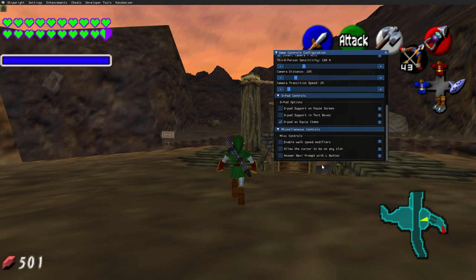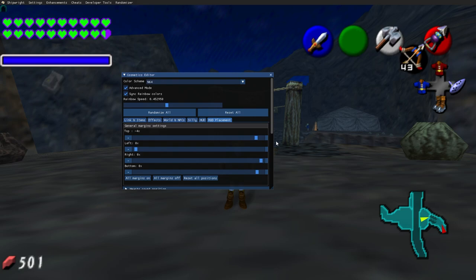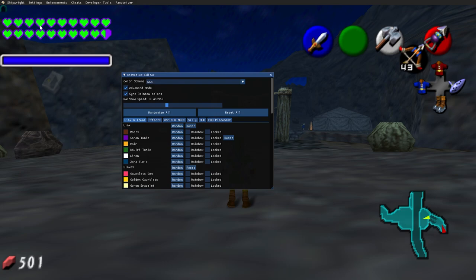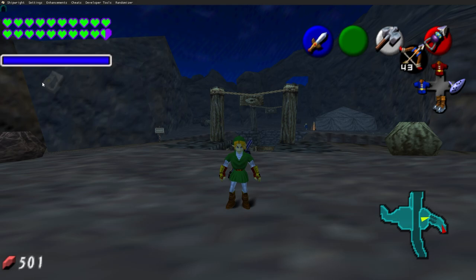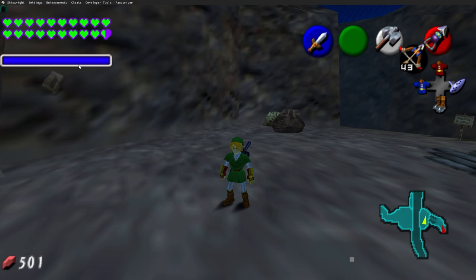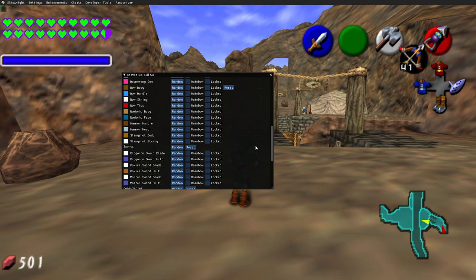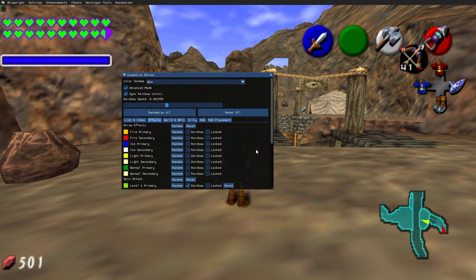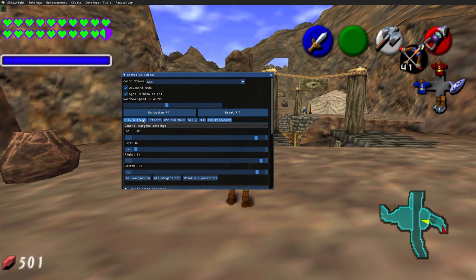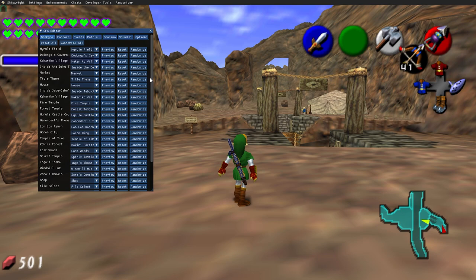The cosmetics editor I recently did a whole video on — they updated it to have way more advanced editing. I have my hearts in green and purple, Navi in green and purple, magic meter changed, tunic changed to purple. There's so much you can change — I went way more in depth in my past video so check that out if you're interested.